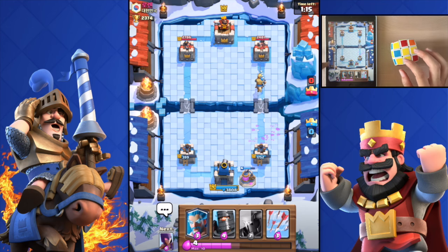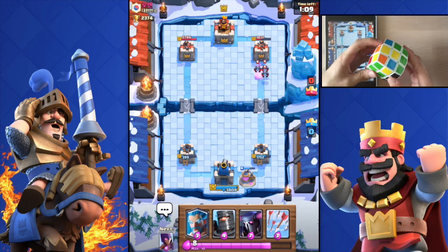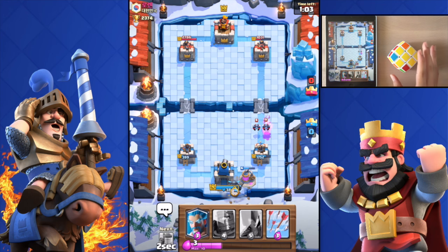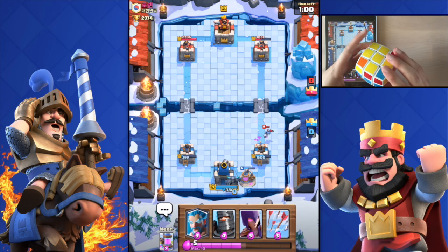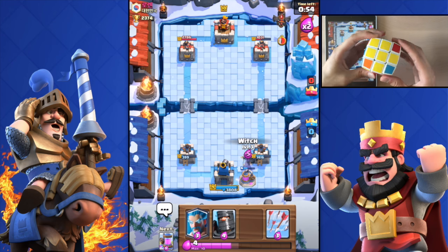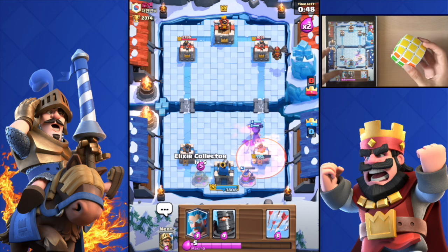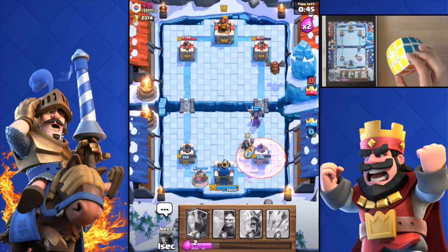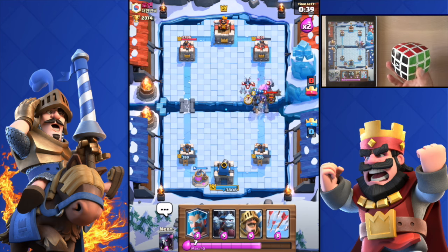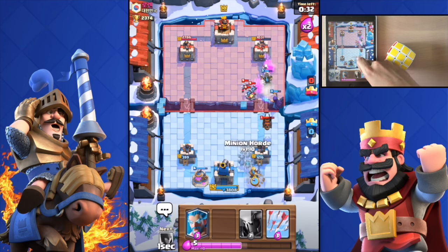That dark prince is gonna hit the tower — perfect. Let me work on this cube again. I'm not one of those crazy speed cubers that solve in like 15 seconds; my best time is 32 seconds but my average is about 45 seconds. Double elixir is on, I need to hurry up. He's gonna poison my stuff — let me drop the collector and the dark prince. Holy shit, I just solved it — it wasn't even ready to be solved! Now I need to win the raid though.